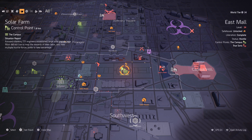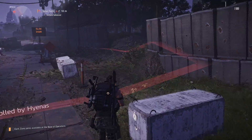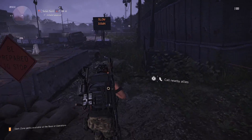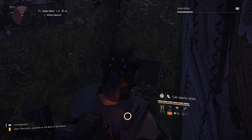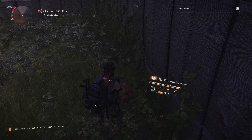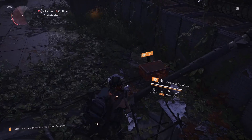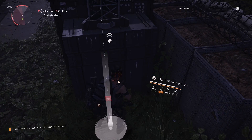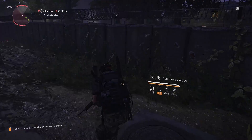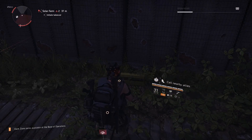So where exactly is this located? If you go to this point right here by the West Mall, you're going to notice that there's a control point called Solar Flare. This control point is a big, massive area with a wide range within that control zone. The great thing about this control zone is that there are a ton of lootable boxes scattered around the perimeter and also within the compound. If you do this complete route and get every single item in the vicinity, you're going to be getting yourself a lot of titanium.